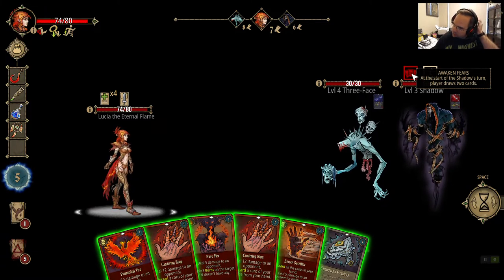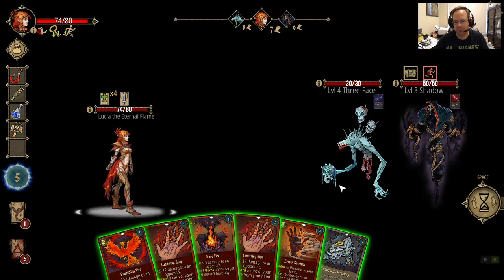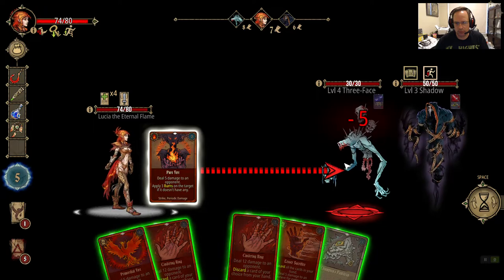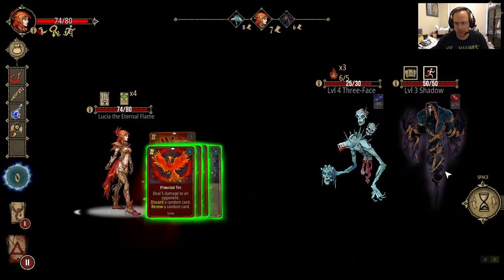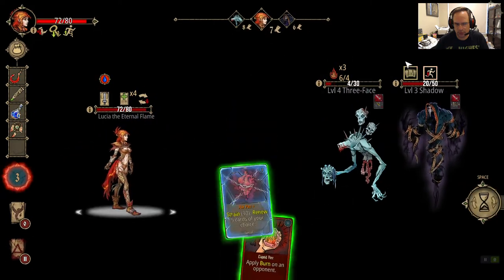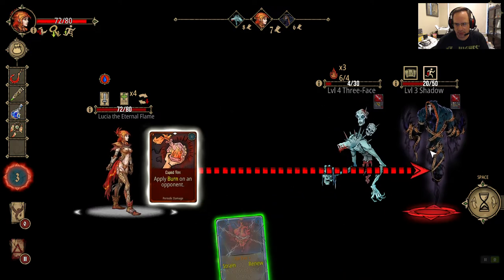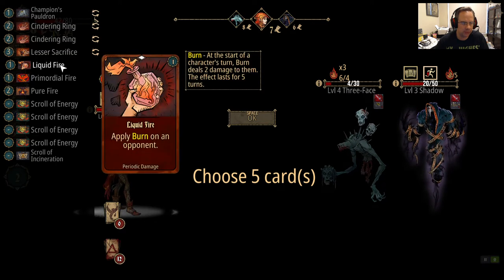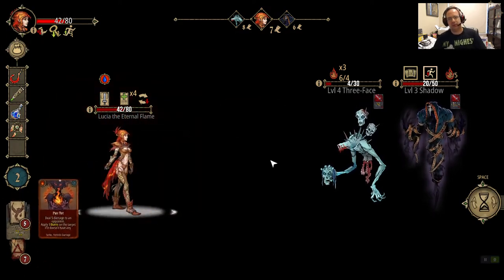At the start of shadow's turn the player draws 2 cards, but I'm drawing 2 extra cards — that's very odd, but okay. This is going to be the play. We're going to throw out this... this guy's dead. Burn this guy, make an ash pact, get our lesser sacrifice, cinder ring, everything back. Probably won't need to use lesser sacrifice to kill this guy — probably can do it with a cinder ring and keep some cards for the draw.